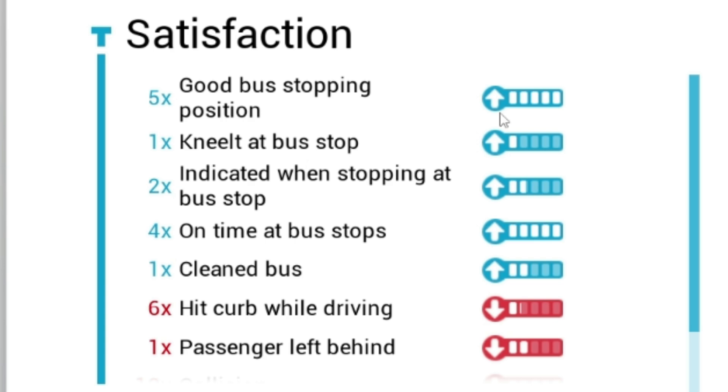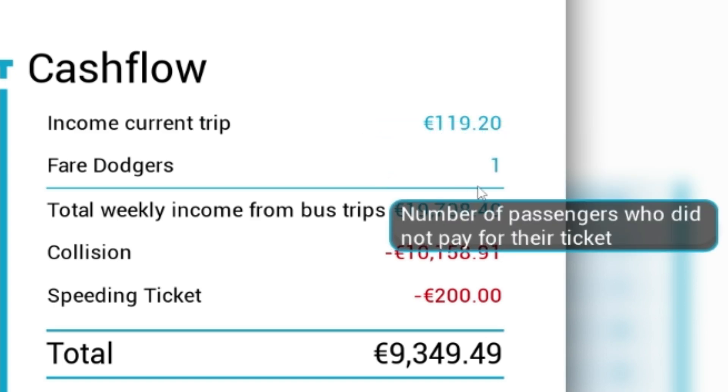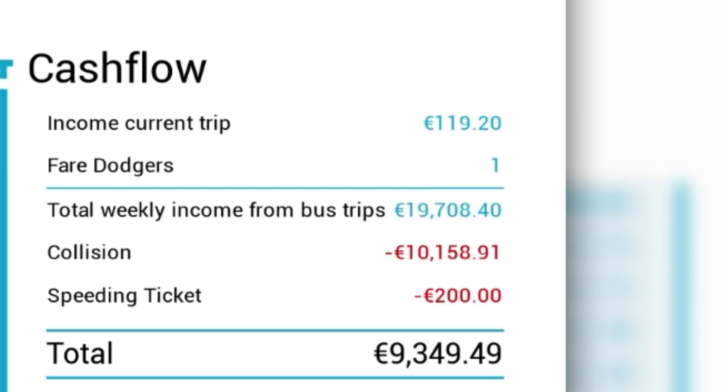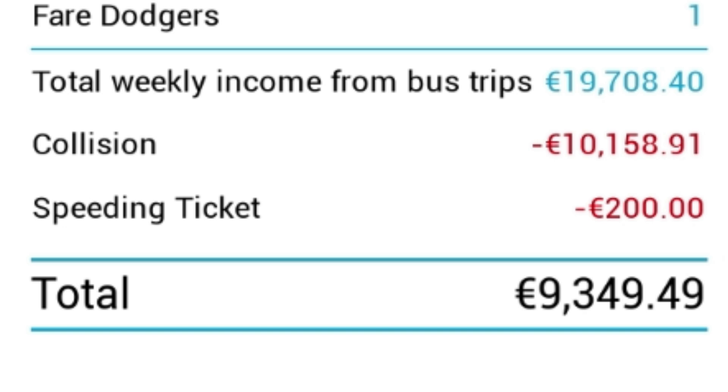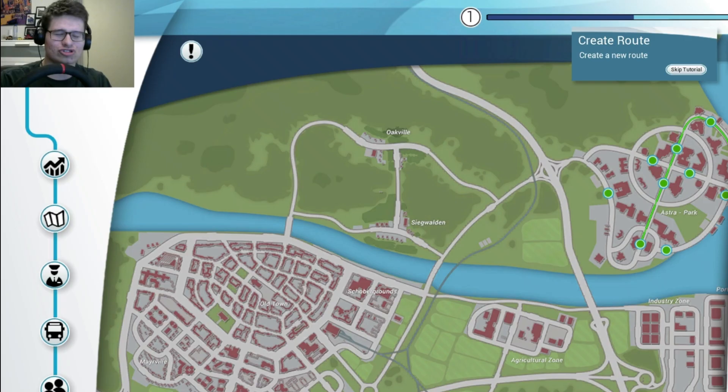What is all of this? Let's see. Five times a good bus stopping position. One time a missed bus stop. Two times indicated when stopping at bus stop. Four times on time at bus stops. One time cleaned the bus. I hit six curbs while driving. I left one passenger behind. Sure, I'm not going to read over all that. Income — I only made 119 euros. However, I made over 10,000 euros in damage. So I can make a new route if I want to. However, that's not what I'm going to do anymore. I'm going to end the video here, because I've been recording and playing this for probably like 45 minutes.